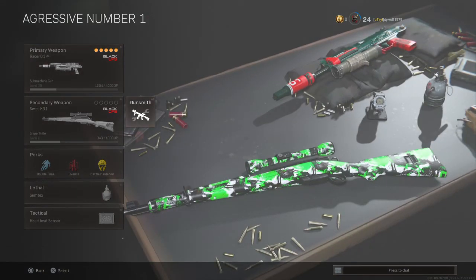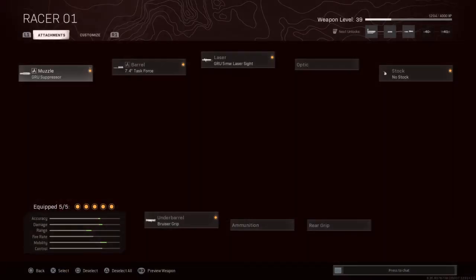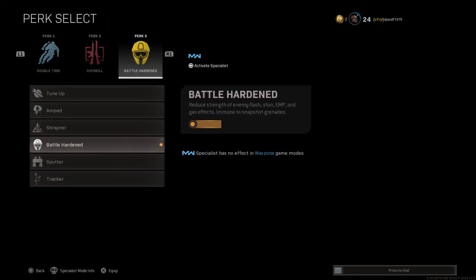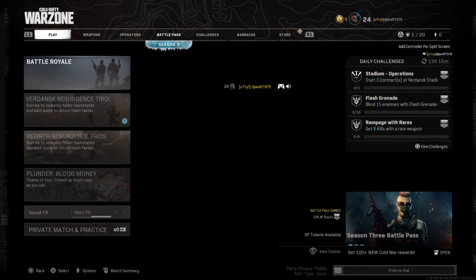The new sniper is pretty fun — I just don't have good attachments on it yet but it's pretty fast. Bullfrog is the same loadout from before. Perks: Double Time, Overkill, Battle Hardened. Stim, Tactical grenade, and Heartbeat Sensor. That's all my loadouts, see you later.